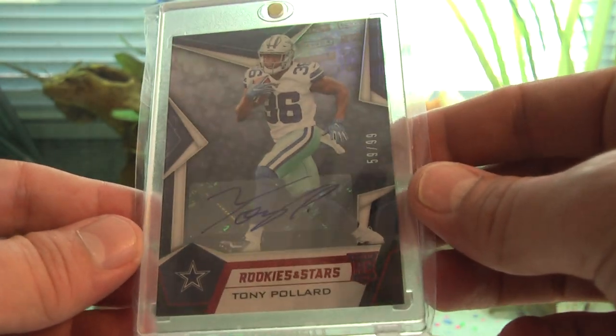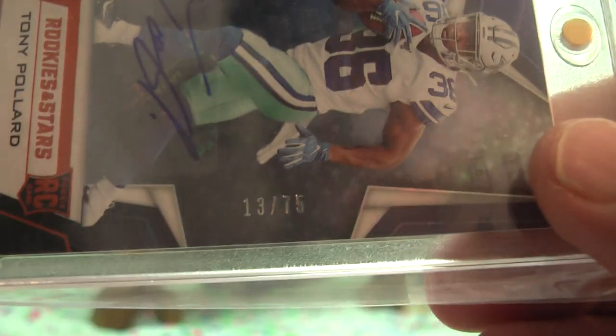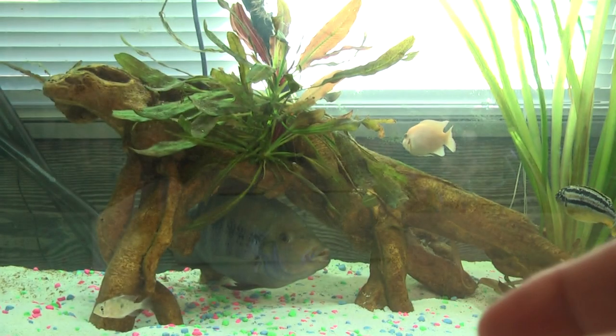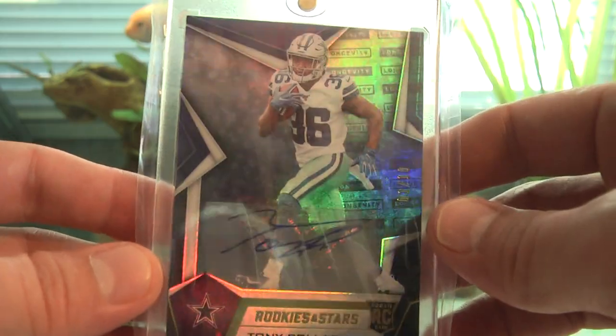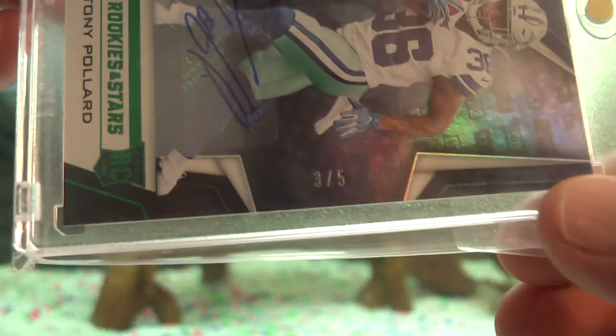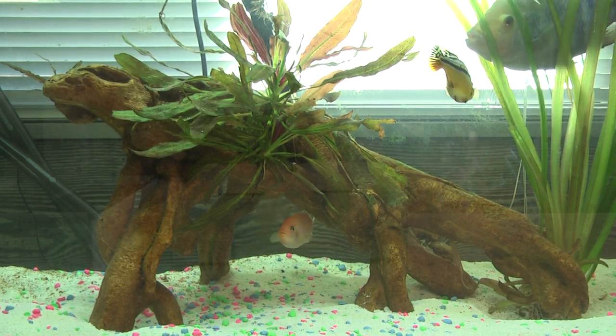Rookies and Stars red parallel out of 99, orange out of 75, blue out of 60, purple out of 25, gold out of 10 — number 19 out of 10, a bookend! Green out of five. And the Rookies and Stars printing plate one-of-one auto. I missed out on my opportunity to get the true one-of-one from the Rookies and Stars — I sat on eBay for a long time, messaged the person selling it, and they just took it offline without responding.